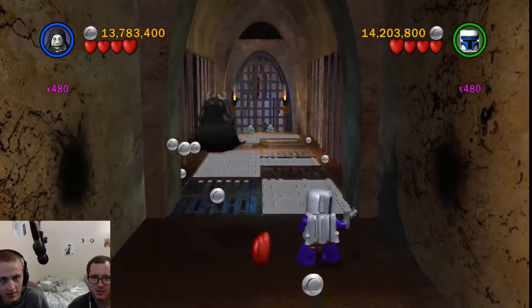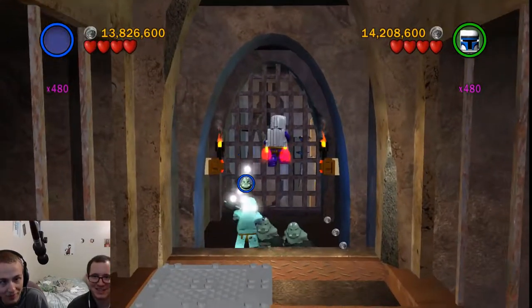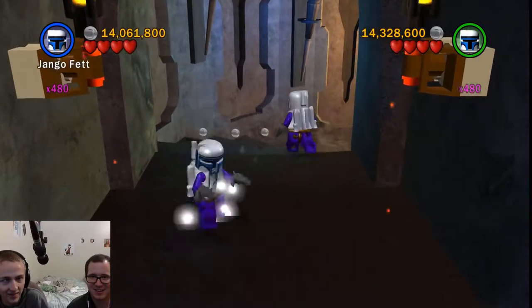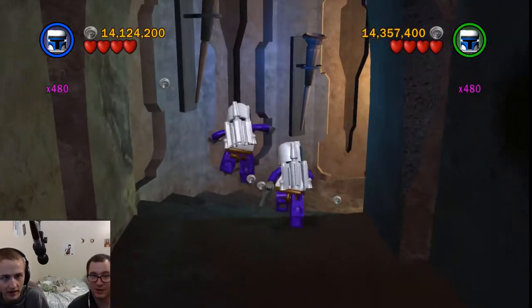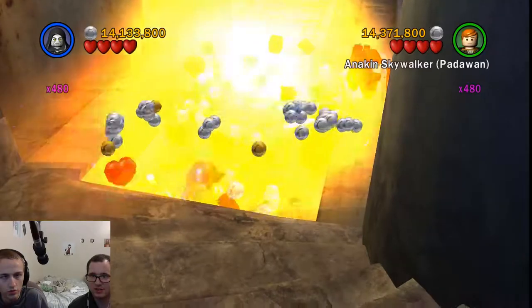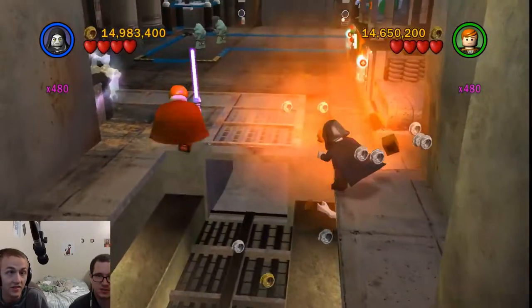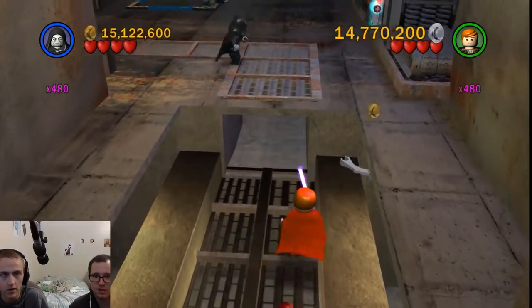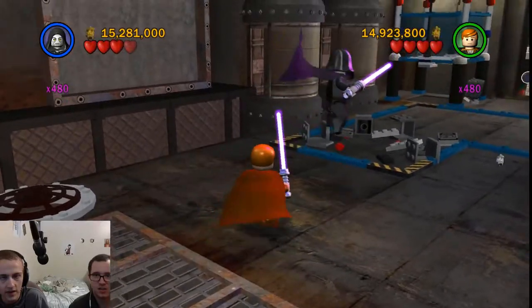Wait for me. Look at those inconspicuous tan panels - I wonder what they could do. That's way cool. I hardly ever play as Jango Fett. I always play as Jango Fett - he's like my go-to person. I more often play as Han Solo and Boba Fett. Boba Fett's good, it's just he doesn't have the double guns, but he has double damage on the blaster which is nice.